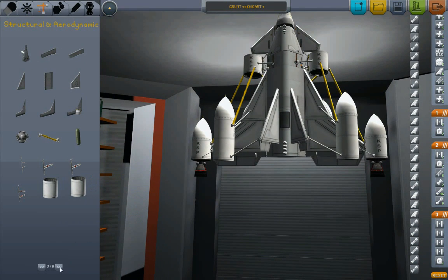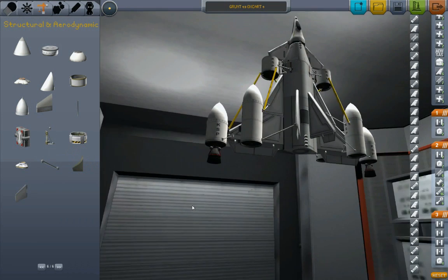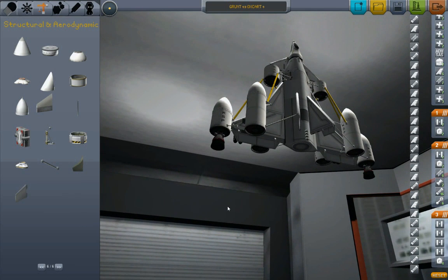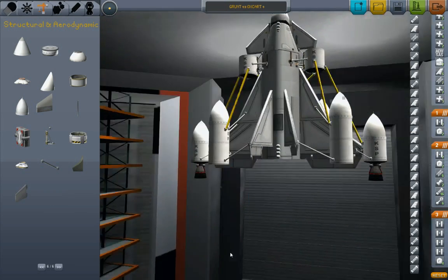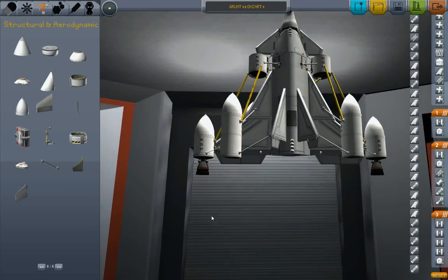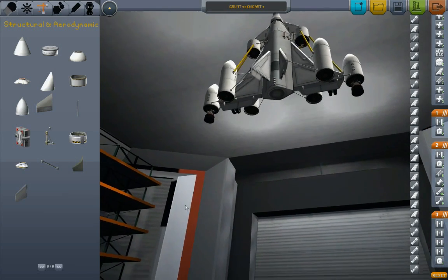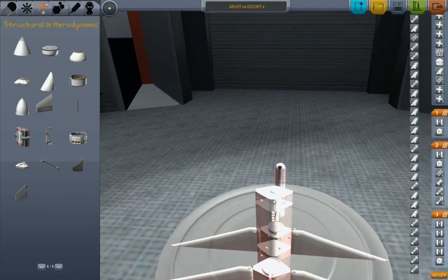And for the cost of — the only mass that we added — we added 0.8 to the overall thing. I wonder if that's enough to justify adding a little bit more fuel to this beast. Probably not. Okay, where did Grunt go? Here, Grunt. Good boy.